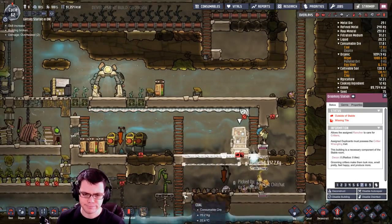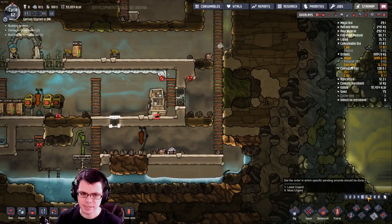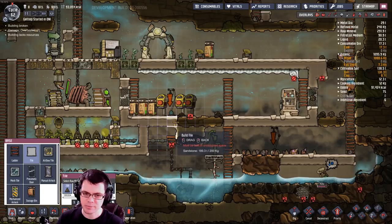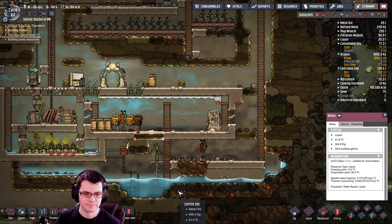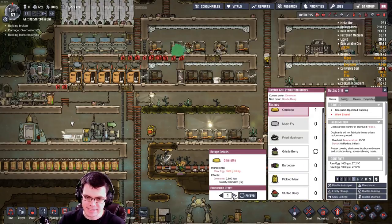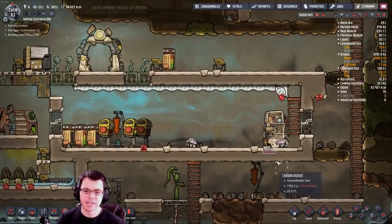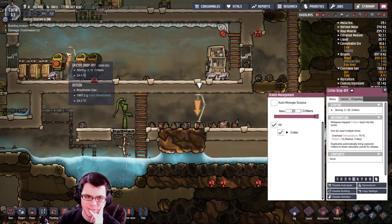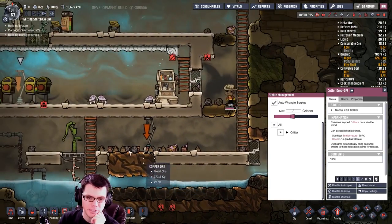I'm building a floor in my stable just to allow them to actually groom. I had to knock a bunch out because I wasn't quite perfect with the layout, so I'll have to go and re-wrangle those guys. I'm just going to build the rest of the floor because I want these hatches to be tamed. Since I was able to process those eggs, I should be able to come over here and actually make an omelet — nice quality for my dupes. Now we can groom them. Ruby's over here; we're going to set this to auto-wrangle extra. Ruby's got two of them!